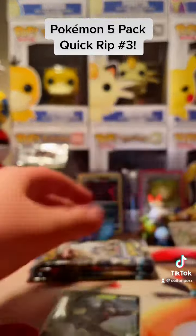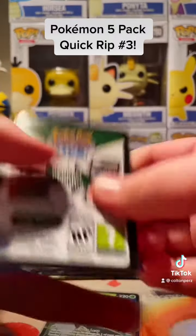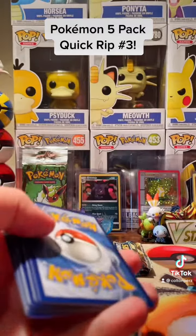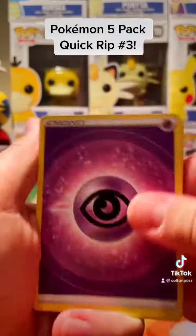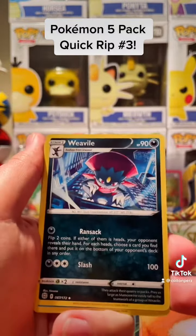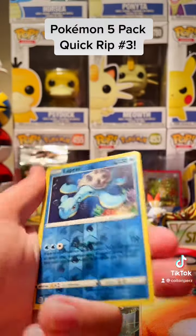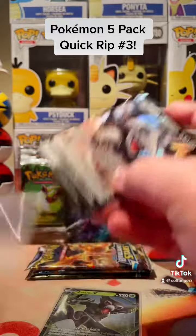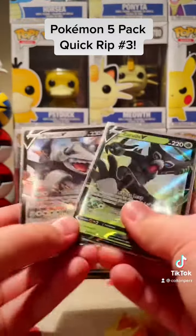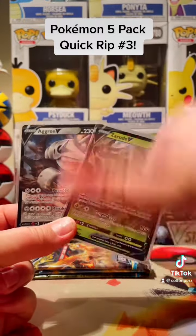We should crack one more pack to finish off this opening. I feel like we need to get an amazing pull in this quick opening, and we're going to end it on the black code because we've got to get a pull. Let's go, guys. Black code — Psychic, Water, Cafe, Trap, Cast, Throw, Lapras Reverse, and an Agron V to end it off. Not too bad. Got two amazing pulls in this quick little opening. I'll see you guys in the next one on Colton Collects — make sure to follow.